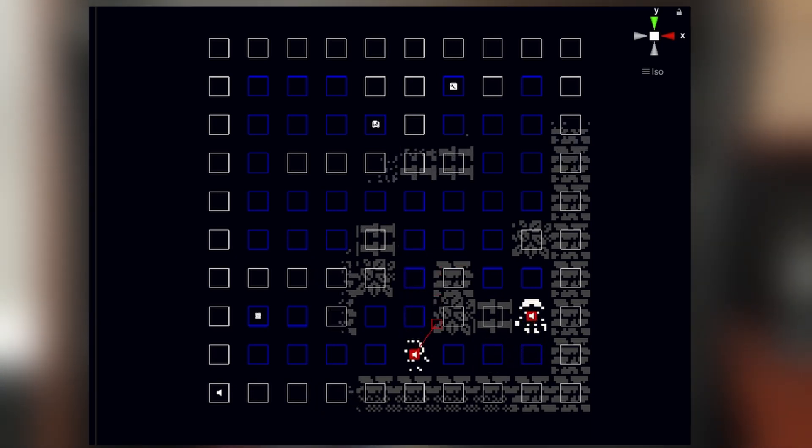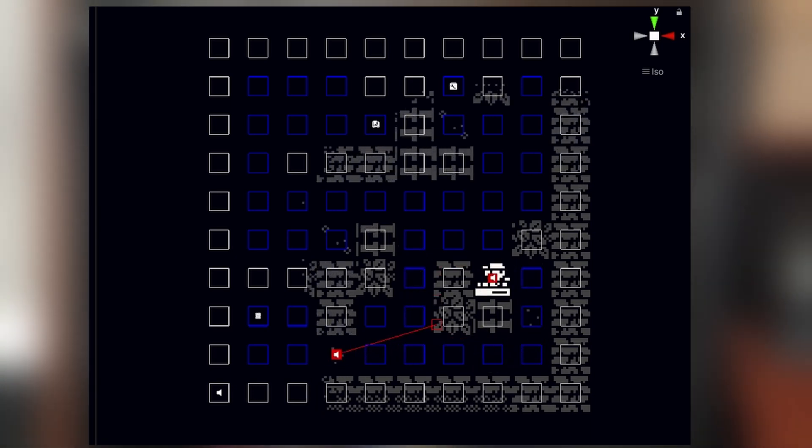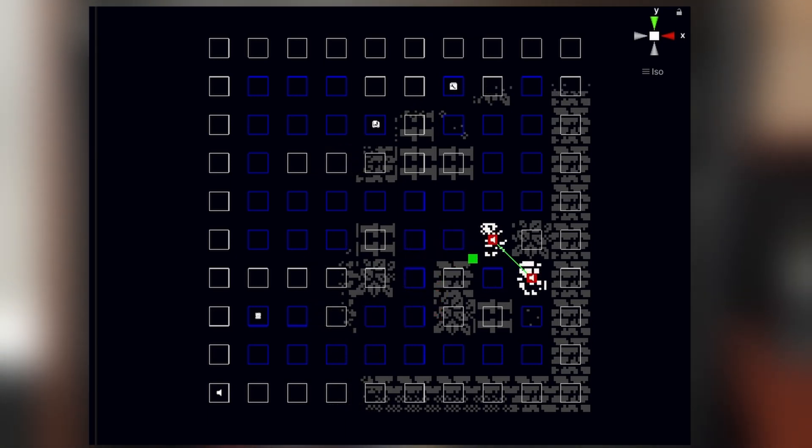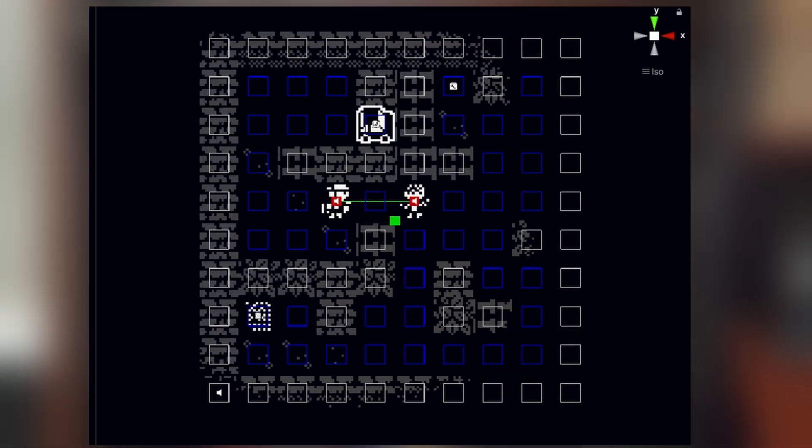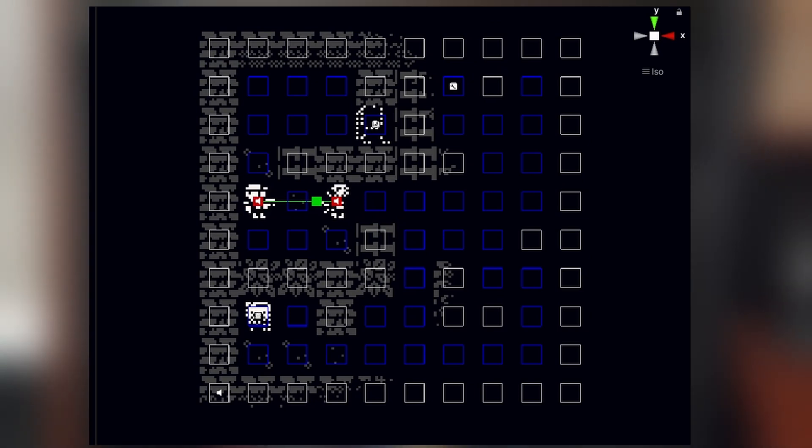Essentially they walk continuously in a direction until they're forced to stop, then randomly choose a new direction. If the zombie runs out of options, they retrace their steps backwards until they find a location they haven't yet looked, then repeat this process until they have explored the entire maze. If at any point the zombie has line of sight to the player, they will immediately forget their path history and chase the player.